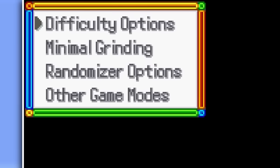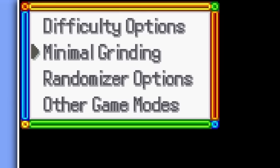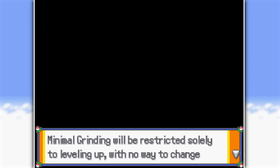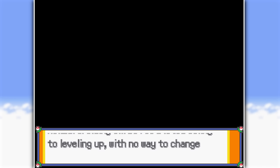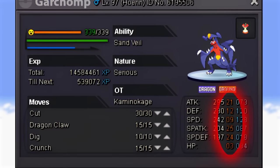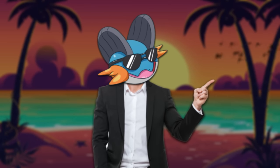There are difficulty options, minimal grinding, randomizer options, and other game modes. I decided to go with Expert Mode, which goes hand-in-hand with minimal grinding, so you don't have to EV train your Pokémon at all and can just level them up to the level cap immediately. On top of this, all the trainers you face will have maxed-out IVs while your Pokémon won't. Let's see how our first try went.